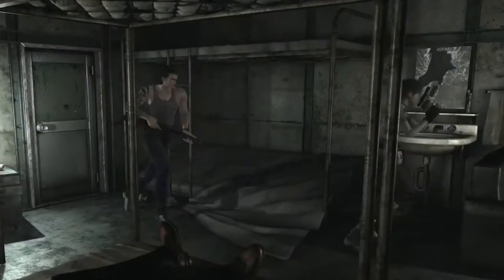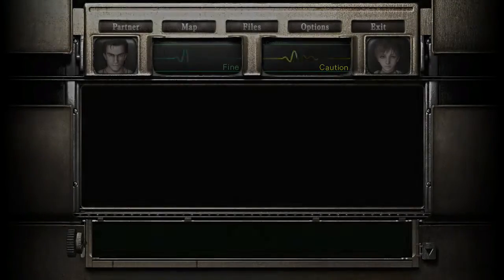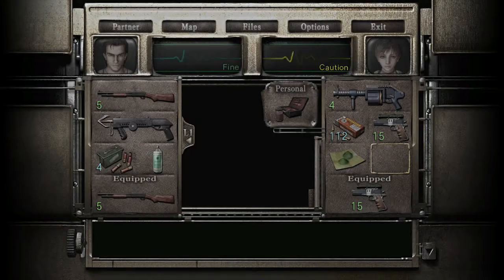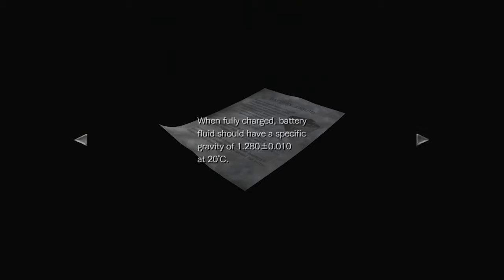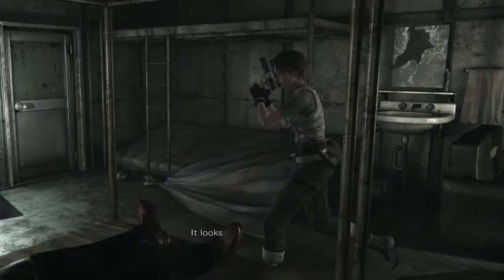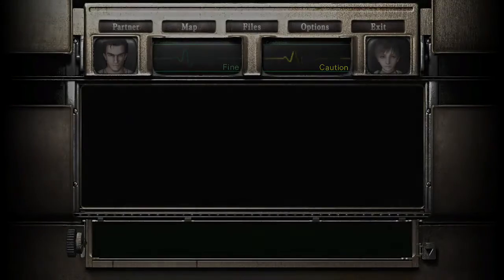Hang on. There's a lot of stuff here, which makes me concerned. About battery fluid — the fluid used in batteries is a diluted solution of mixed water and sulfuric acid. Both must be of high purity. When fully charged, battery fluids should have a specific gravity of 1.280 plus or minus 0.010 at 20 degrees Celsius. The dilute sulfuric acid solution is of sufficient purity. So we probably have to make our own battery to charge the...